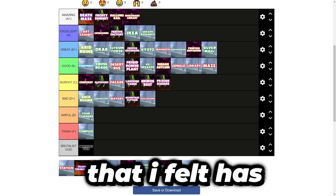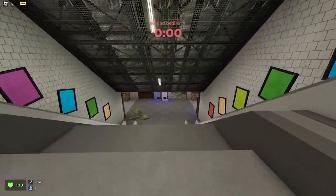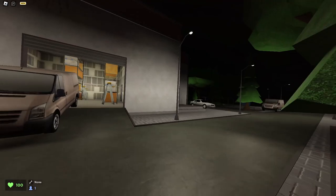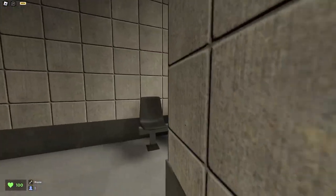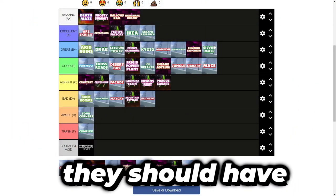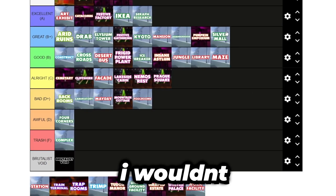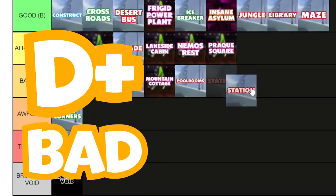Station. Station is a map that has gotten way more dry as time went on. It aged super poorly even though it came out relatively early compared to Seraph Research or Ikea. I feel like Station's layout is a bit too small — maybe they should have expanded on the underground section more and put less focus on the surface. I feel like more train tracks should have been added underground. It's not really fun to me anymore and I wouldn't pick it personally. Yeah, it gets a D+ from me.